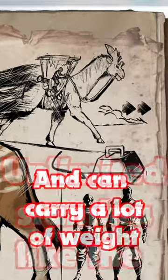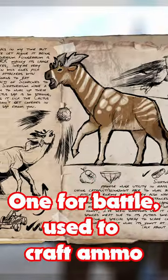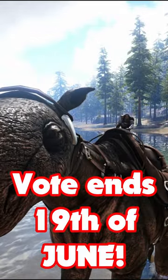They can run all day long and they can carry impressive amounts of weight. The Civatherium has two saddles: one for battling, used to craft ammo, and a wagon to efficientize the transport of goods across the map.